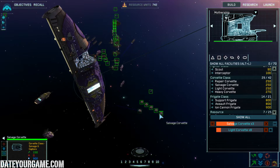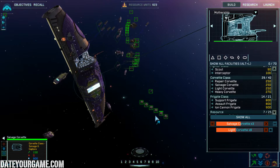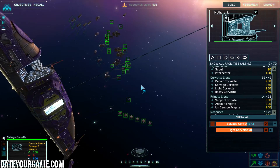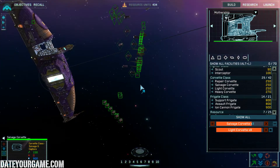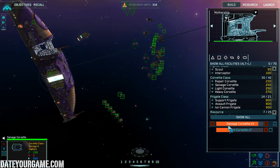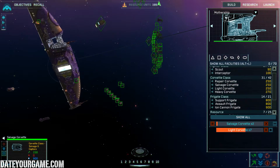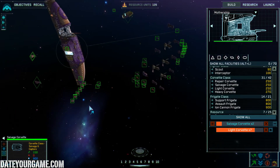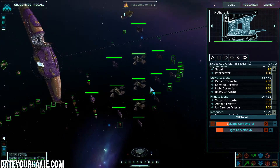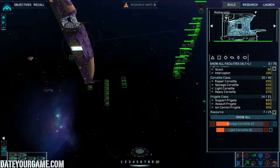A destroyer needs four salvage corvettes, so that means you need at least eight salvage corvettes for this mission — and probably build nine in case one of them gets destroyed. There are two enemy destroyers in this mission and it's imperative that you actually capture them. I also have a couple of ion array frigates from the previous mission, which is a good thing to have.